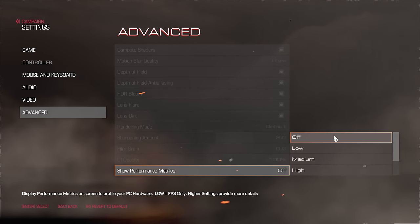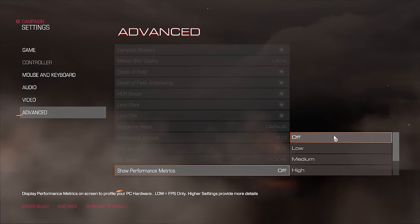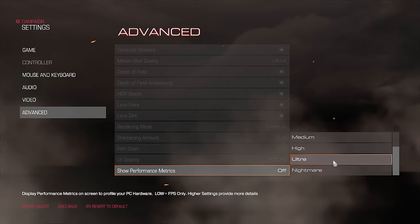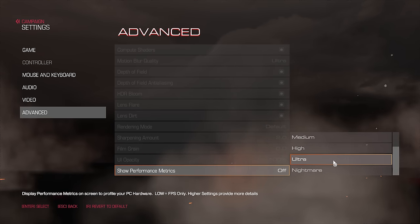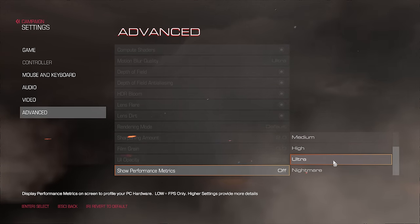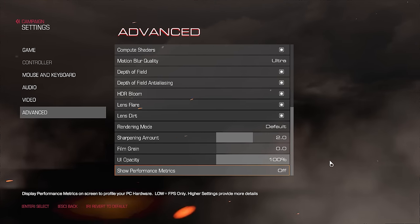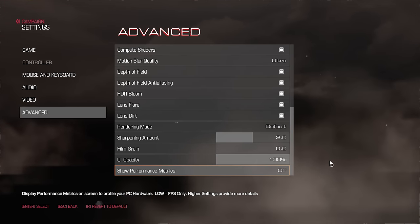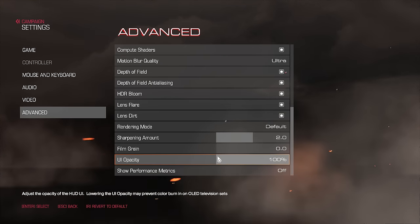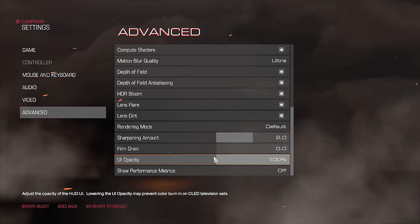I'd like to see more games even include it. There is a basic frame rate counter available with the Steam overlay, but it's nice to see stuff built into the game itself, especially with the number of metrics available here. I'm not going to show them simply because I'm running capture software, which means it's going to affect the performance. I wouldn't want to give an incorrect impression of how well this game runs, because it runs very, very well.